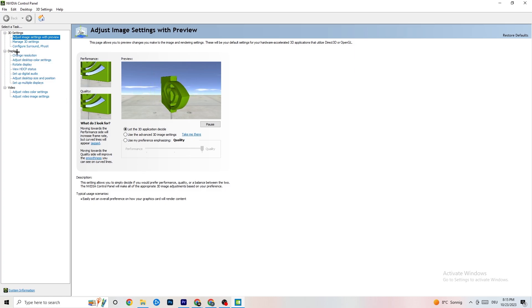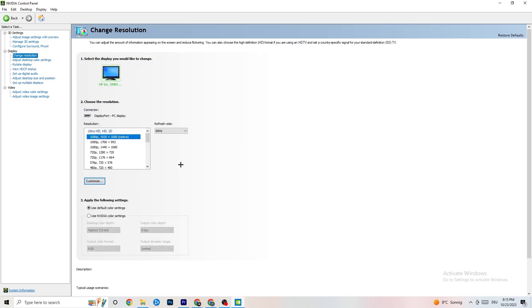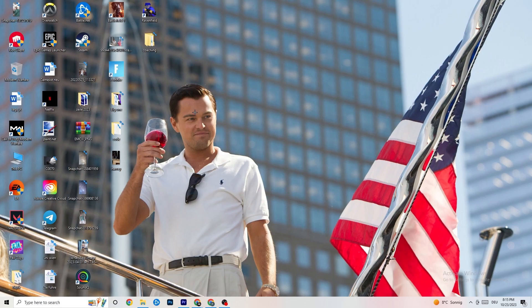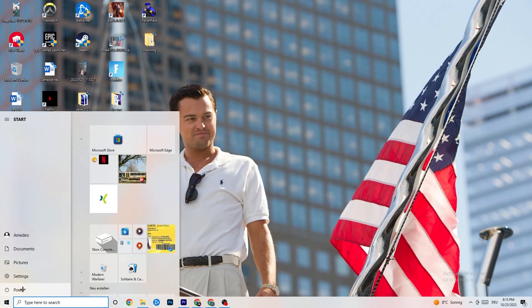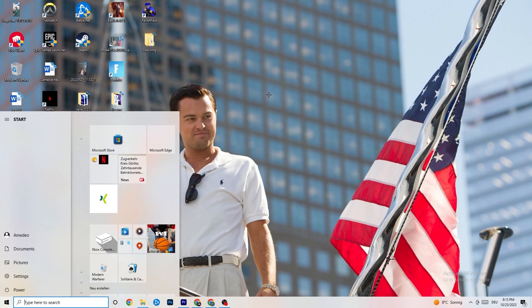Also in the Nvidia Control Panel, go to 'Display' then 'Change Resolution,' and make sure your monitor's resolution matches your in-game resolution — a mismatch can cause crashes. Once finished, restart your PC, check for updates during the restart, and then start your game through the launcher once and via the shortcut to test it.